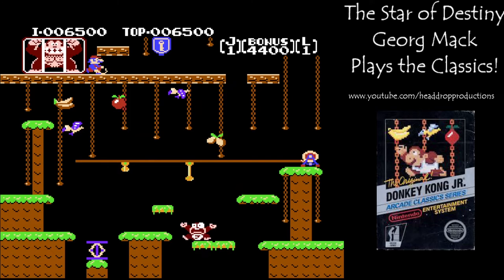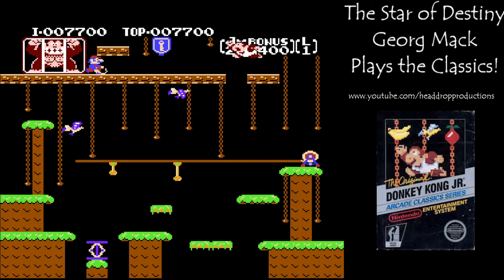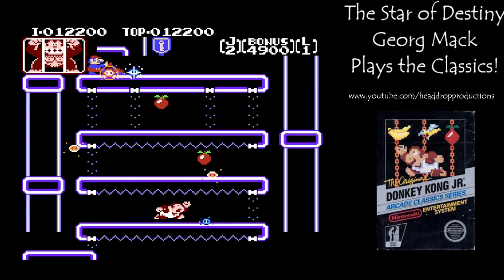Round 2 is an exercise in platforming. Jr. jumps on a spring to move to the other side of the stage and grabs some vines, using a floating platform to move to the top half of the stage. The top half has Jr. grabbing vines while dodging nitpickers and the eggs they drop. Getting to the top requires plenty of dodging skills. There's a shortcut with the spring — if you hit the A button at the right time, you can jump higher and get right to the floating platform.